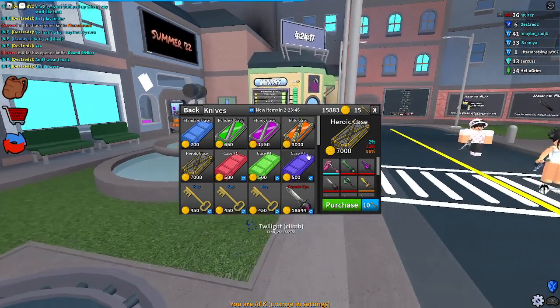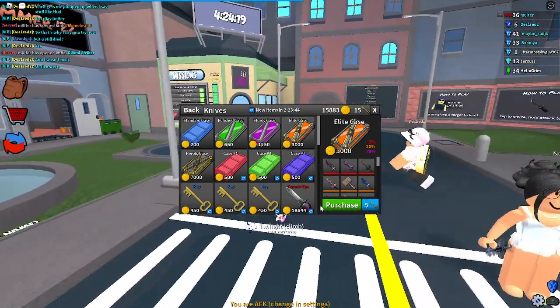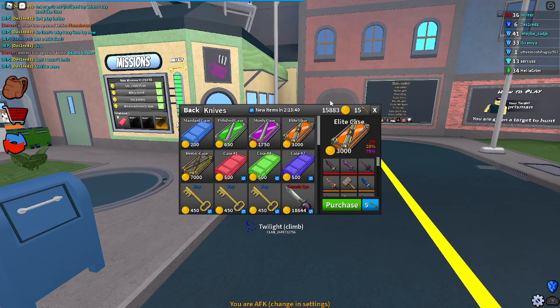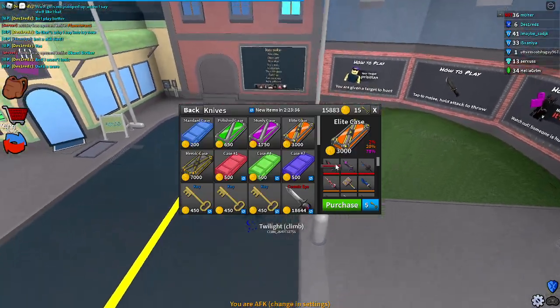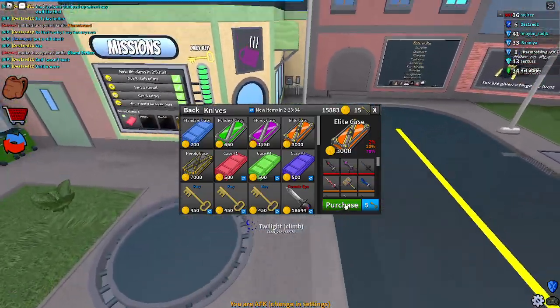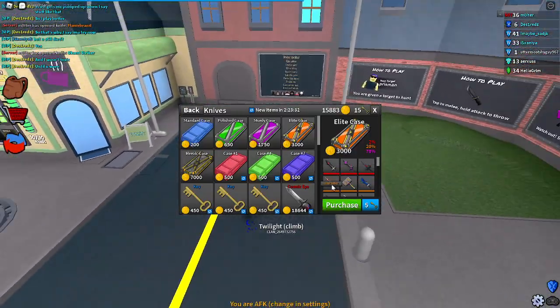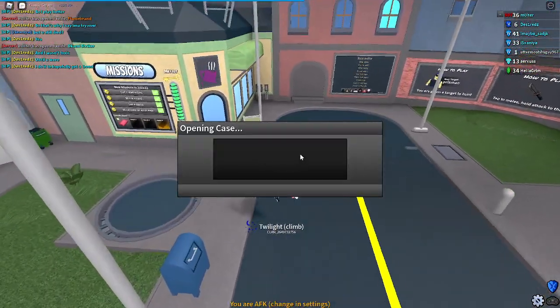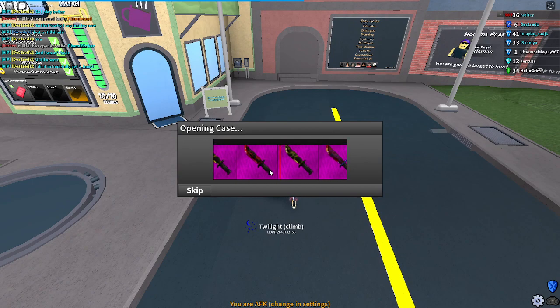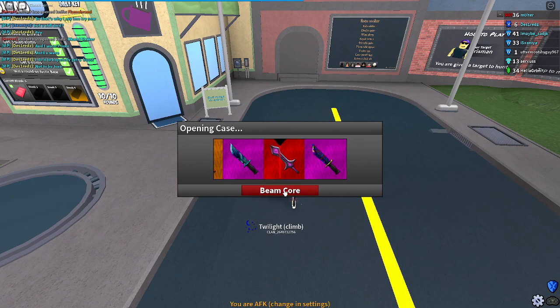Alright, next we're just gonna do all the elite cases. We're at 15k right now — that should be enough to maybe get the Solar Saber or the Obsidian or the Spider. I actually have Beam Core but it'll be nice getting some of these. Hopefully don't get any legendaries. And there goes the new one — Beam Core.